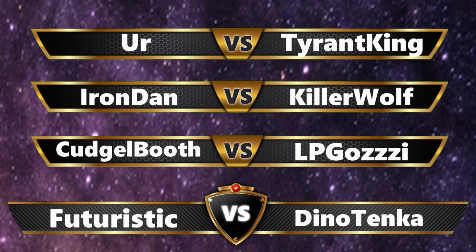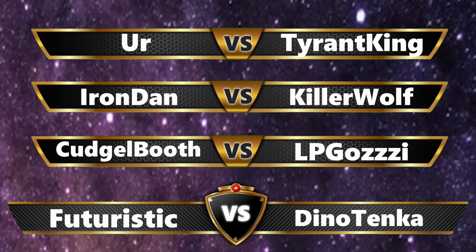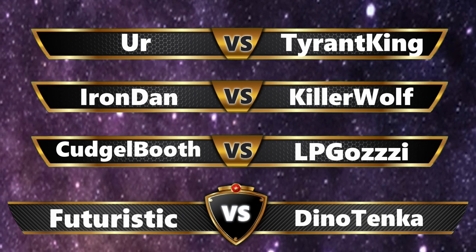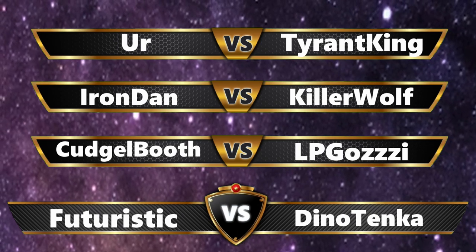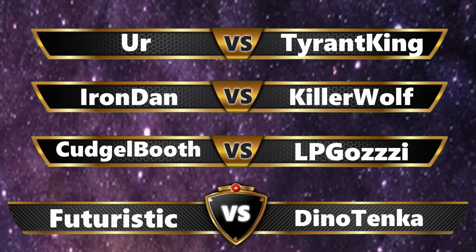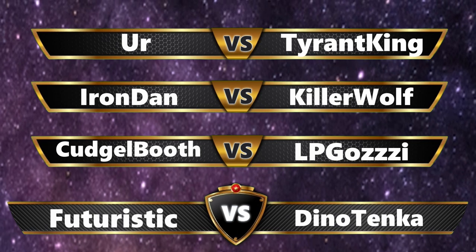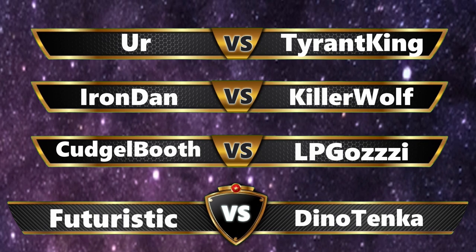Hello everybody, this is Stringimaback for Round 3 of Group H, and this will conclude Round 3 for the group stage. Let's have a look at our fight card for Group H. First we have Ur taking a crack at Tyron King. Then Owen 2 Iron Dan taking on Killer Wolf. Third, Cudgelbooth goes up against comeback specialist LP Gauzy. And the main event is 2-0 Black Rider looking to make it 3 out of 3 as they take on the heavy hitter Shindominus.